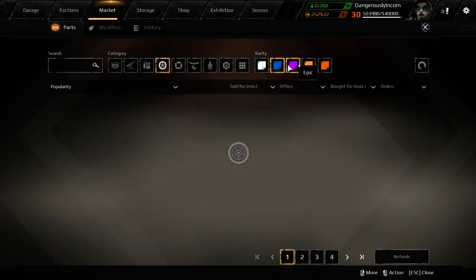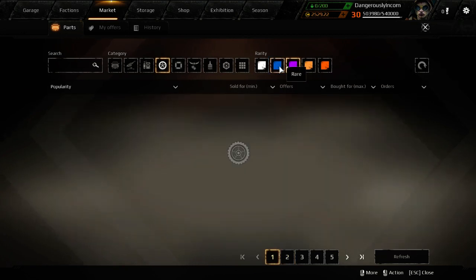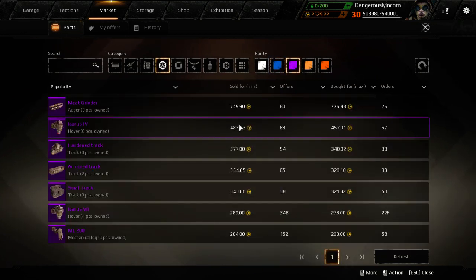Hovers got hit by the nerf bat in this last update, so today their price nosedived. Before the Pyromania event it was about 350 coins; now it's just dropped 70 to around 280. And now at 280, you're probably making a loss if you're trying to make Icarus 7s.